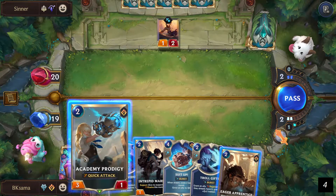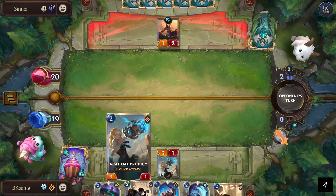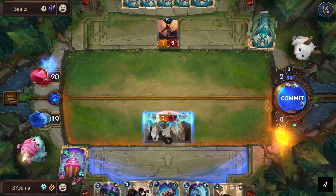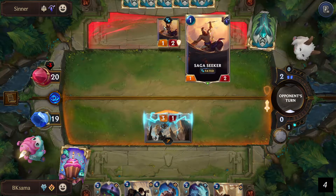I will start with Academy Prodigy — it gives a quick attack, so if my enemy doesn't have enough health I can kill his unit before he can kill mine. So basically it's a free attack, to be honest.